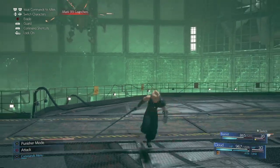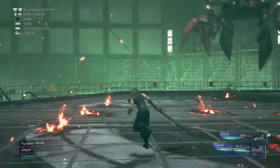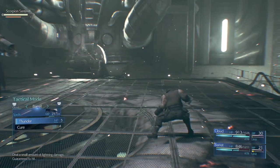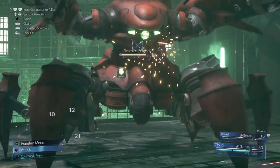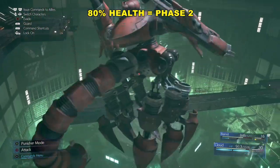When it flies up like this, Barret's really the only one that can attack it, but I like to stay on Cloud. By the way, you can switch between the characters with the D-pad left and right if you wish, but I like to stick with Cloud and dodge those missiles — you kind of have to block them. Once we reach 80% health, we're going to enter phase two.